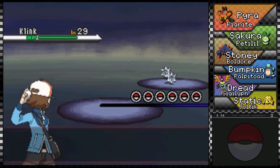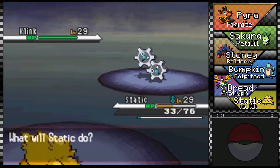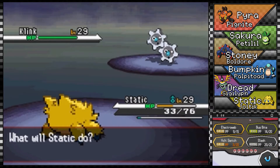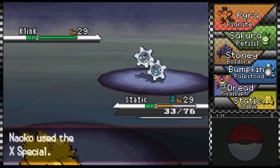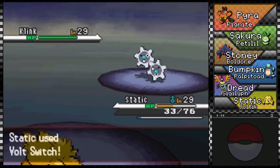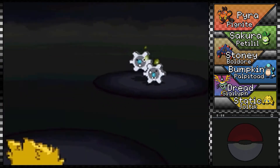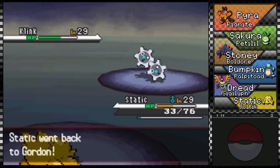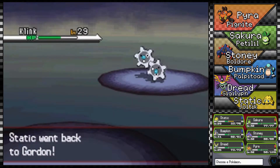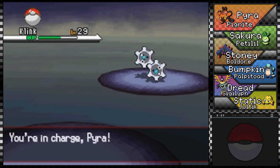She's got a Klink — how come Professor Juniper can't find a Klink? Her research doesn't show any findings, but I'm sure she could have found one here. Let's just switch out because I don't want to get in trouble with this thing — Pyra's the right choice for this no matter what.